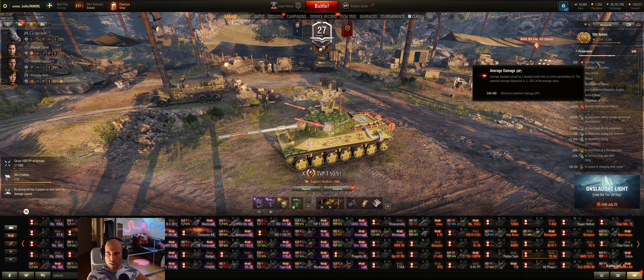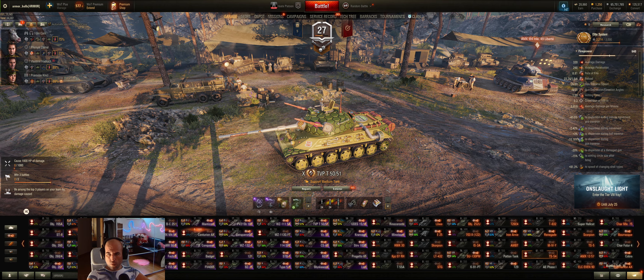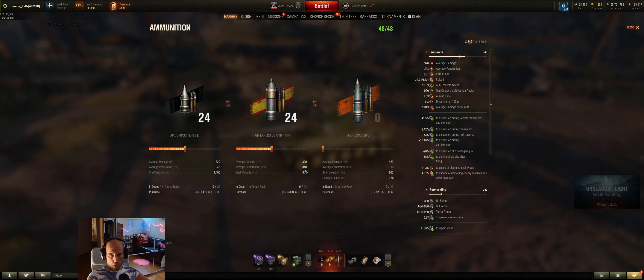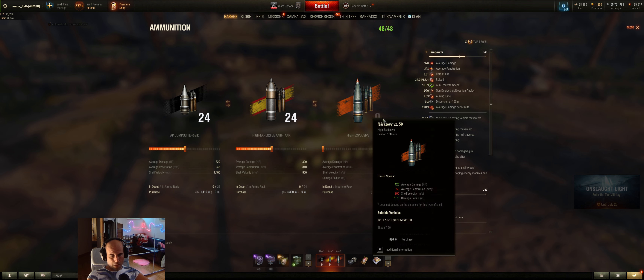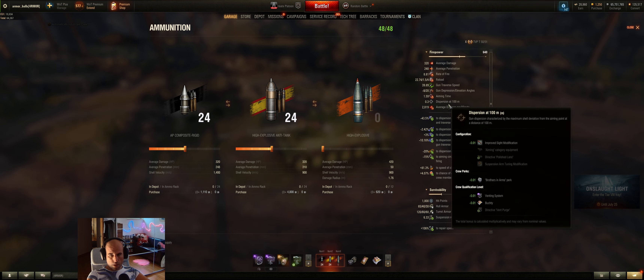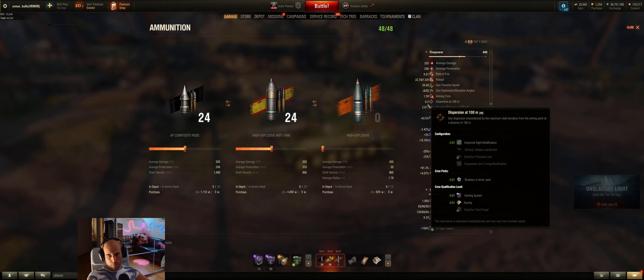As you can see, damage is 320, penetration 250 with standard and 310 with gold. High explosive penetration is only 50, so as you can see I don't have them. Aim time is 1.6 — very good. Dispersion is 0.3, not perfect but not terrible.